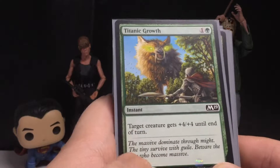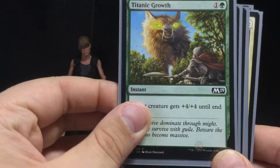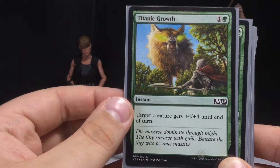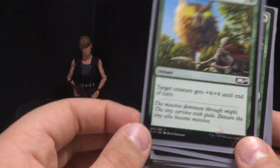Next up, Titanic Growth. We've seen this before in my review of the core set pre-release pack. It's basically the same thing — a creature gets plus four, plus four for two mana. I wouldn't mind if it was three mana and if you put Trample on it, because that would make this card a lot better.